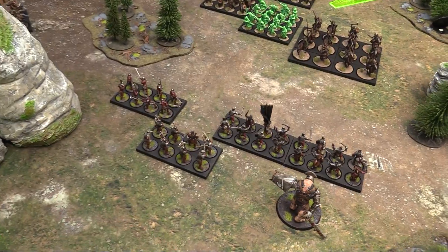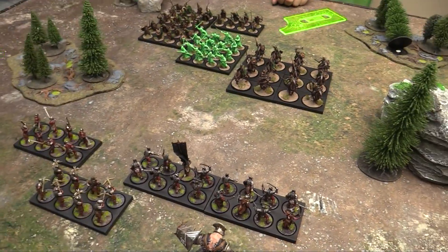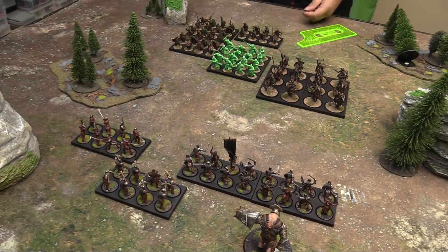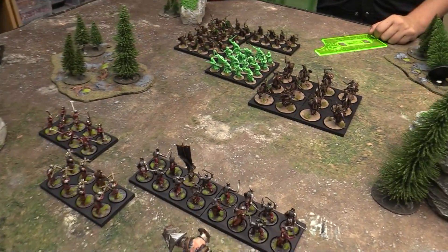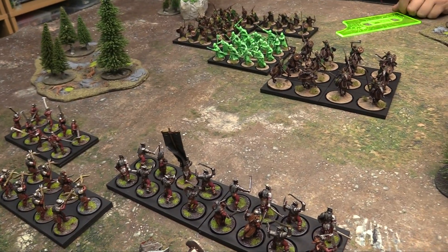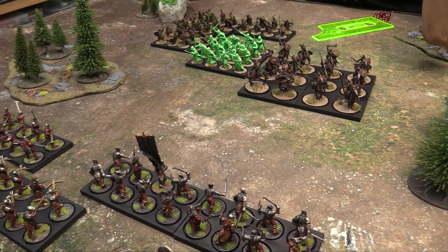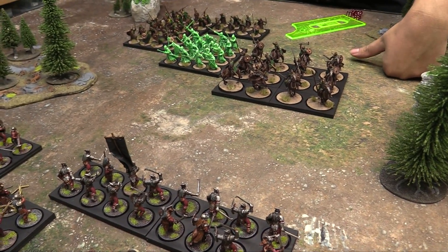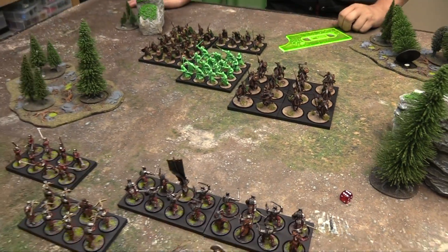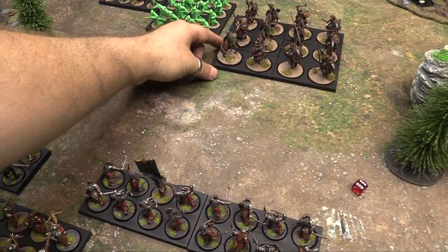Now done with shooting, we go to the charge phase. I have priority but Owen has positioned himself outside 8 inches so I can't charge. Owen charges with his Rohirrim — they need a 3 or better on d6 plus 6, and he rolls well enough for an unstoppable charge. Theoden as spearhead goes in first with a grand total of 12 inches to move.